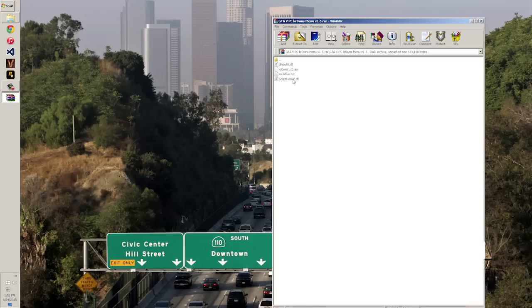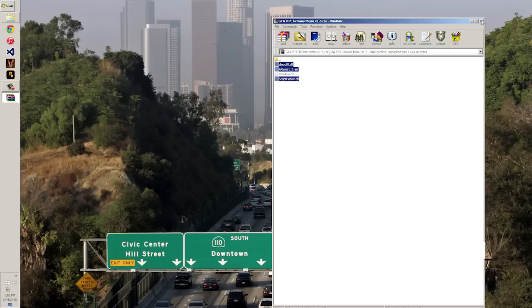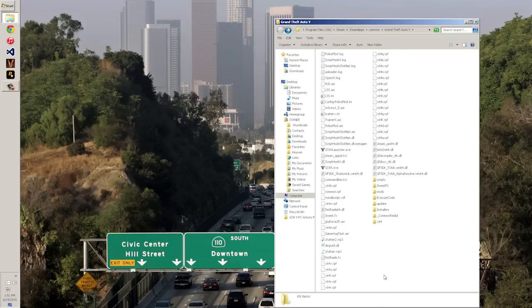Once you've done that, you're going to take the three files and extract them to your desktop. After that, navigate to your GTA5 directory, take those three files, copy them, and paste them into your GTA5 directory. Once you do that, overwrite it and you should be good. All you have to do is go in-game now and it should work.